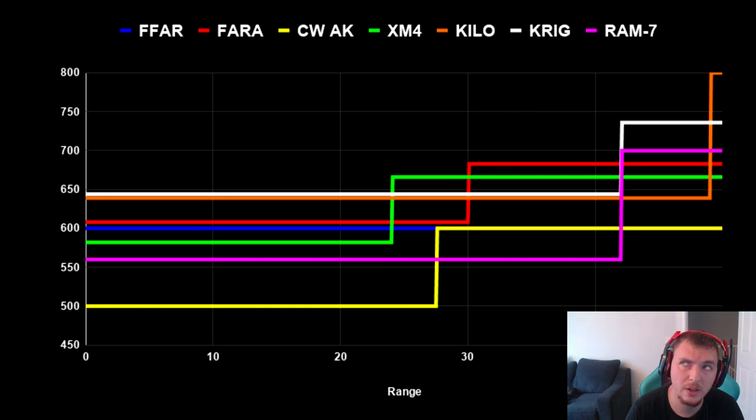Factoring in headshots — the only gun that takes more headshots to kill is the FAR. The AK and the Krig take at least three headshots, which is also a factor in why the AK and FAR are not practical at long range. The FAR, RAM-7, Kilo, and XM4 only take two headshots at range, which helps lower their time to kill. Looking at the long-range time to kill, I think the FAR is definitely a good sleeper and is taking a rise into the top four. The top long-range rifles I have are the RAM-7, Krig, Kilo, and FAR.